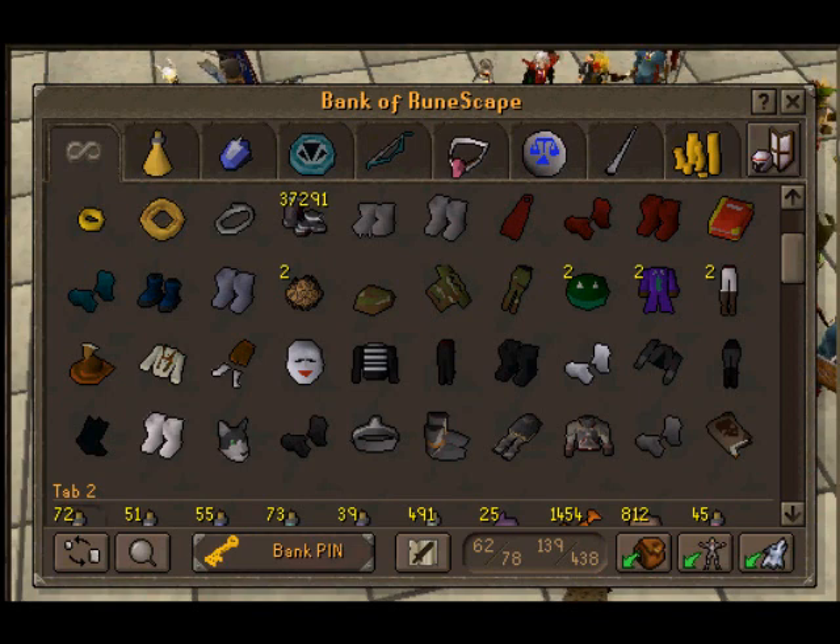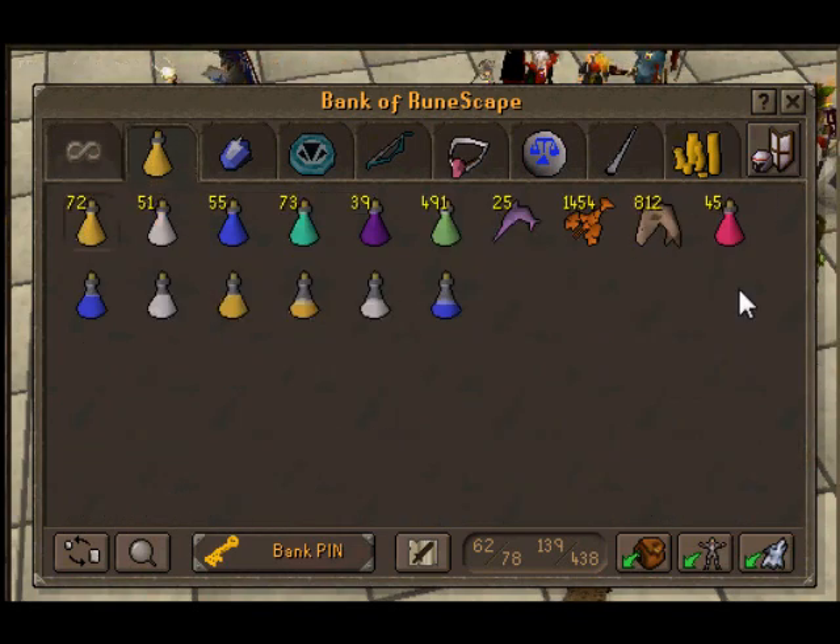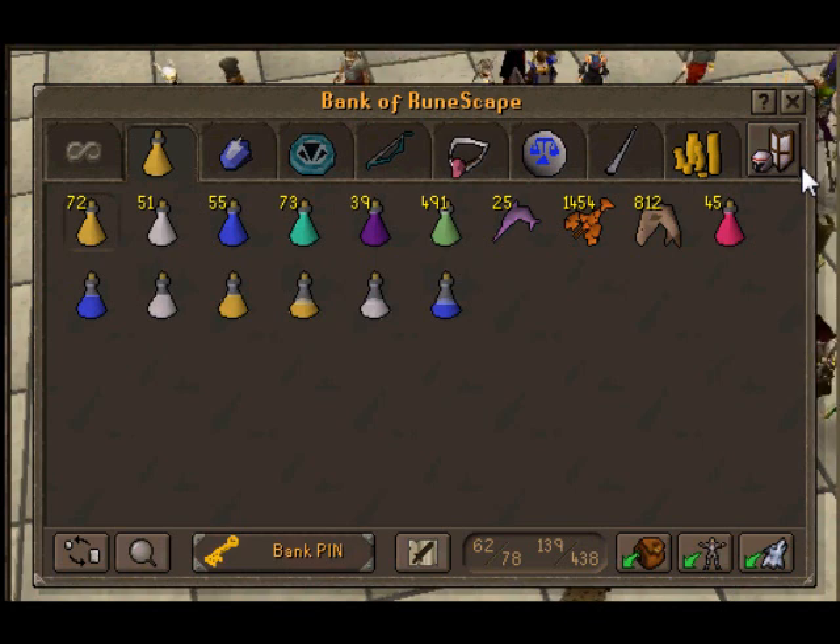That's tab number one. Tab number two — I got my potions. I'm not big on potions like those bank videos where people have scrolls of just potions and potions. I like to stay small and compact and only buy what I need. Those are basically the three types of food I use: swordfish, lobsters, and sharks. They're perfect for the price and heal me enough HP for the stuff I'm doing.